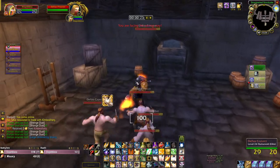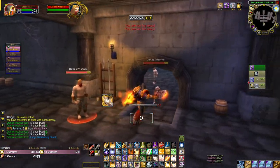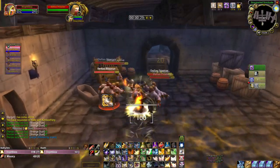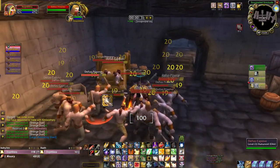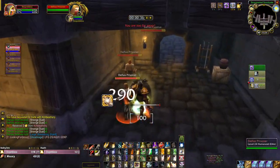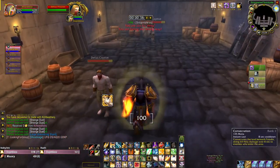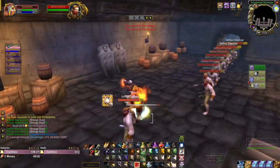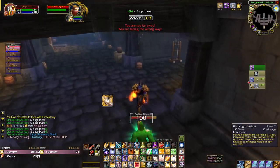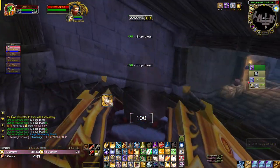I have a little URL for it there so I know that it's up. It's just a little macro that casts Seal of Light and also does auto attacks, so I don't have to right-click the enemy. I do have Rank 1 Consecration on my bar here to pull, but obviously Max Rank is what I'm going to use to kill the mobs at the end.